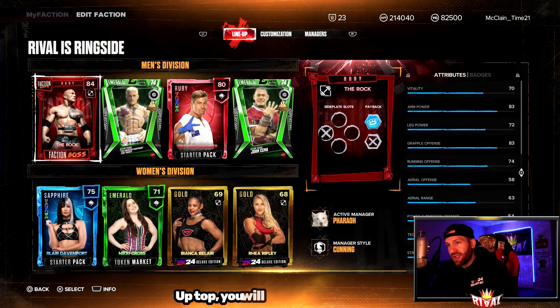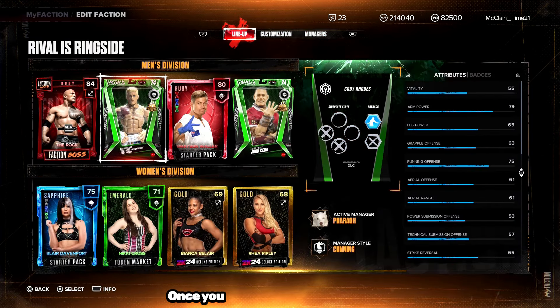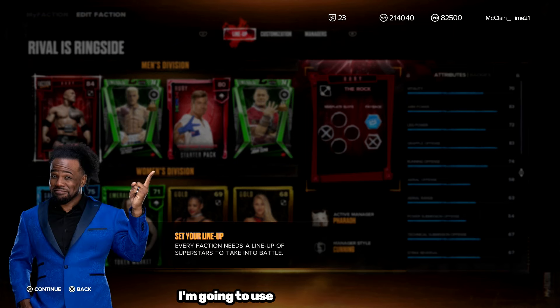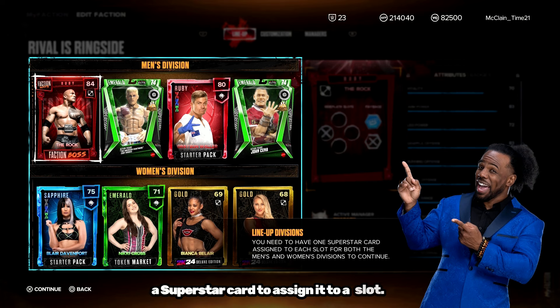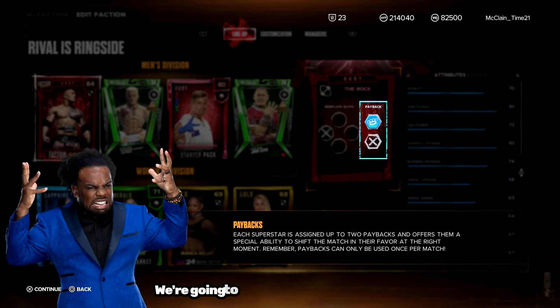When you click inside a faction, up top you will see Lineup, Customization, and Managers. If you have any questions on this screen, you can click Info — I'll use Xavier Woods, Mr. Austin Creed, to help us out. To set your lineup, every faction needs a lineup of superstars to take into battle. Choose a slot and select a superstar card to assign it. Side plates add a boost to one or more attributes. Each superstar is also assigned up to two paybacks, which offer a special ability to shift the match in their favor at the right moment.